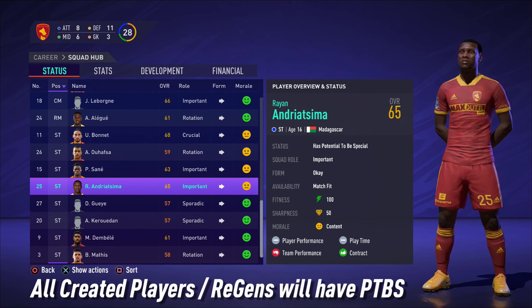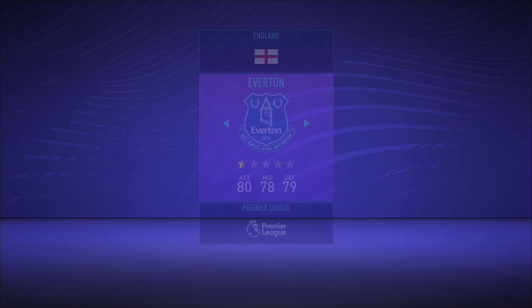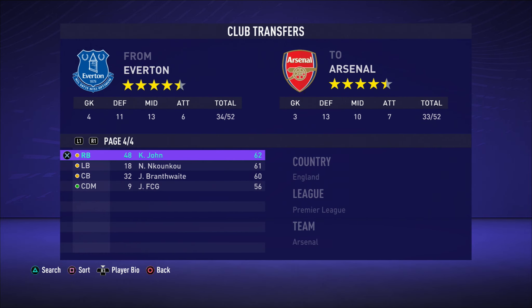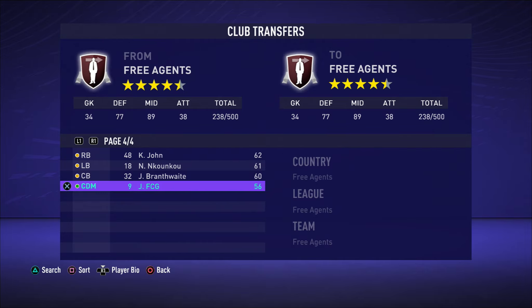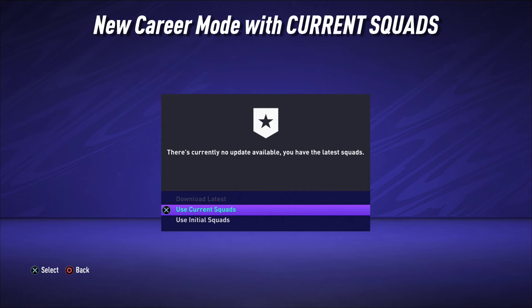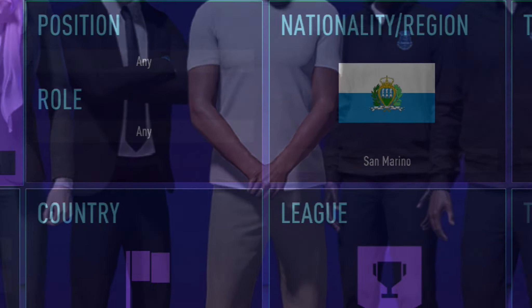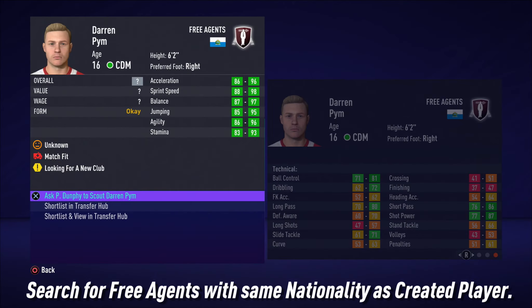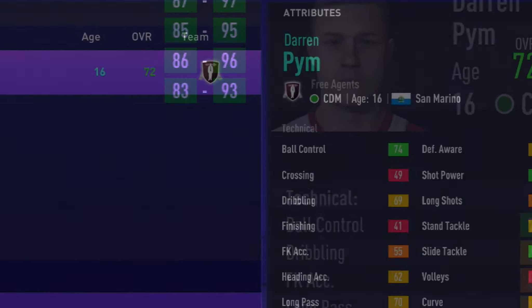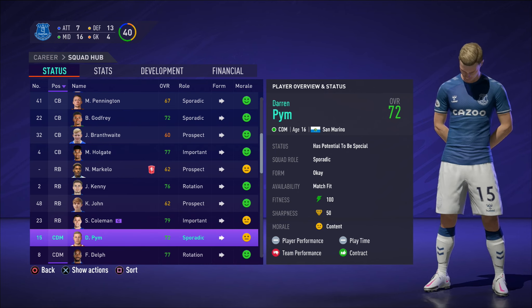Let me run through all the main points again very quickly. The first step is to create a player — remember to set that player's birth date as the 1st of January 1970. It's massively important to remember that player's position and their nationality. Once you've done all that, it's time to manually transfer your player from the club you placed him at into free agents. Then start a new FIFA 21 career mode with current squads, and search for free agents with the same nationality and position as your created player. Remembering that the created regen will have pretty solid attributes and a decent starting overall, it's just a matter of shortlisting him in the transfer hub and signing him to your club.